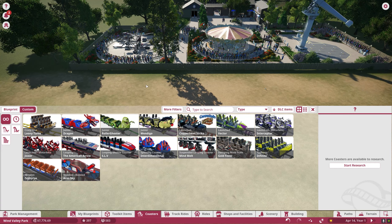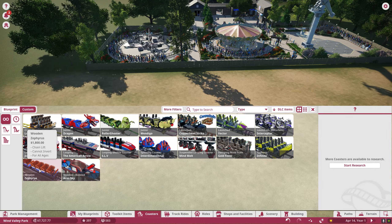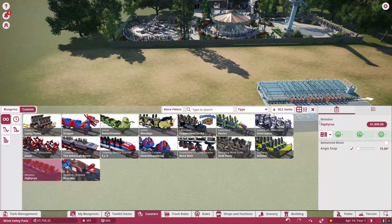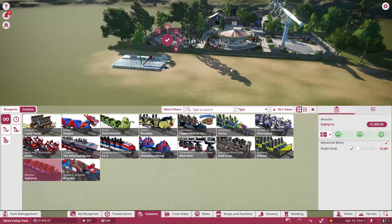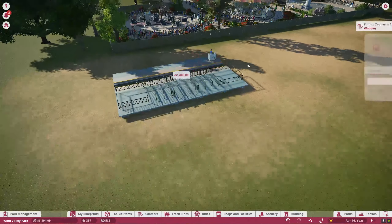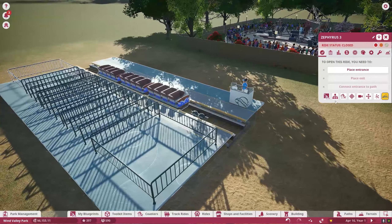We want to have a basic wooden coaster. We don't have the monster wooden coaster, we just have the Zephyrus, so we're going to go old school — which is totally fine, we can update it later if we want to. Let's make the entrance one way and the exit the other. Hopefully we'll get a nice view of that coaster in the background. Our first thing is down at $1,800, so let's see how we're looking on construction costs — we've spent $1,600 already just on the station alone.